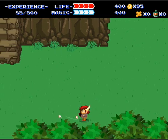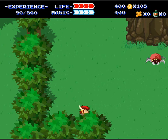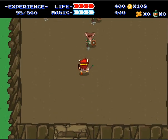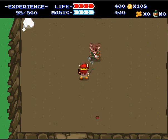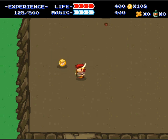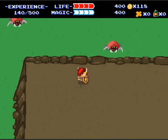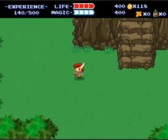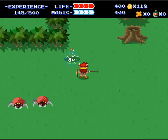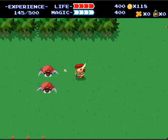Let's kill some spiders, get some XP. There's another spider. Those take a long time to go down. There's a guy in there, and a chest — but we can't cut through those yet. We need to find a sword.